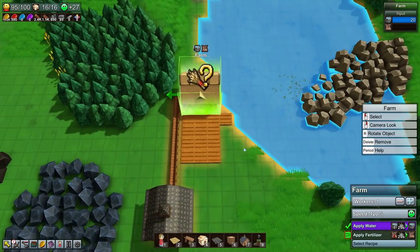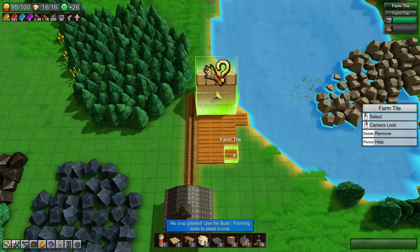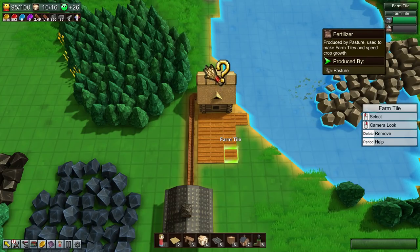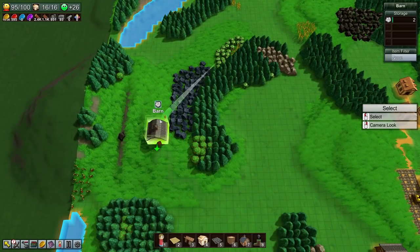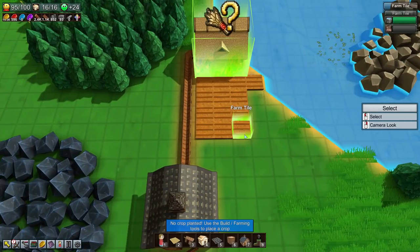We don't have any fertilizer - I'm actually not sure what this does. Apply water - that obviously makes it better. It speeds up the growth rate, that's awesome, that's useful. But the amount of work we need to actually get that is not relevant to me right now.